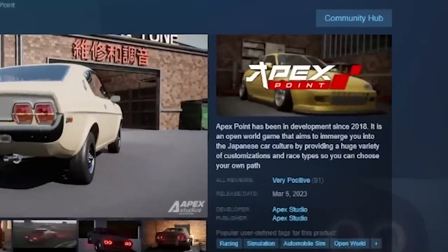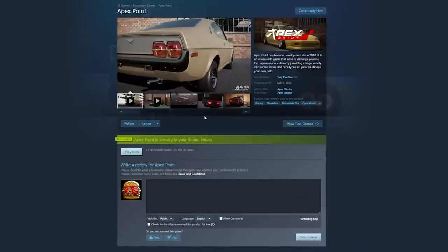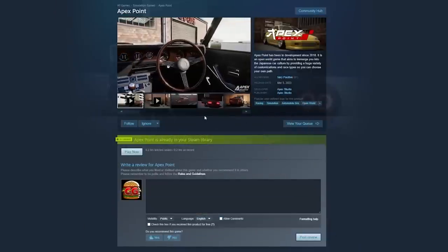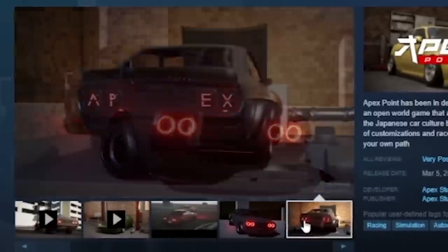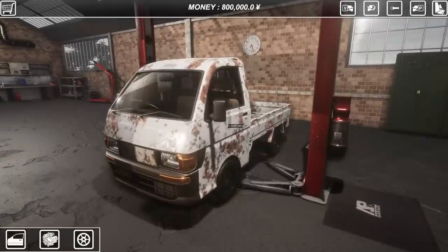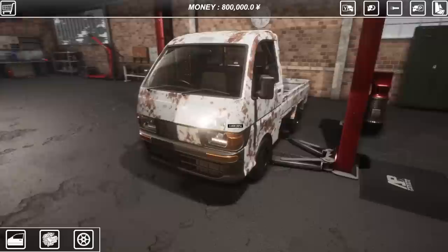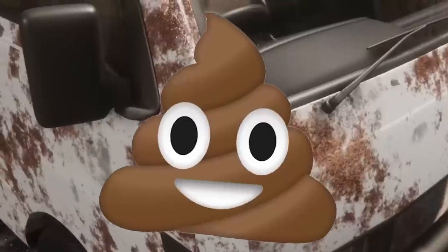The first game we're checking out is called Apex Point. I've actually looked forward to this game for several months. It's kind of a build-your-own street racer based on Japanese car culture, and it looks like it has a lot of promise. It is early access. Here we are with our sweet street racer — we're going to be running some delivery jobs to start with. Oh my goodness, this thing's a rusty turd.